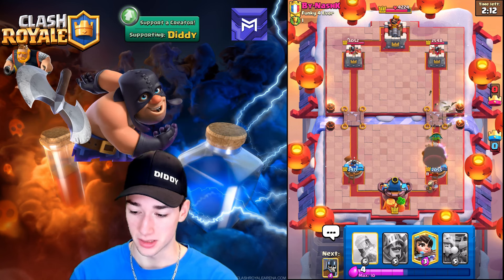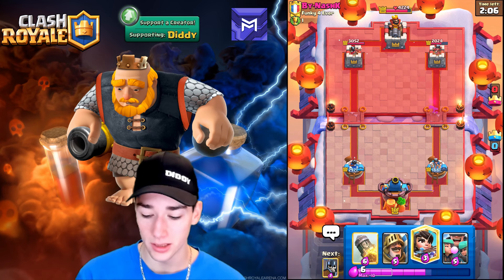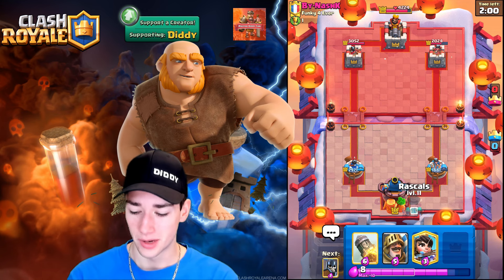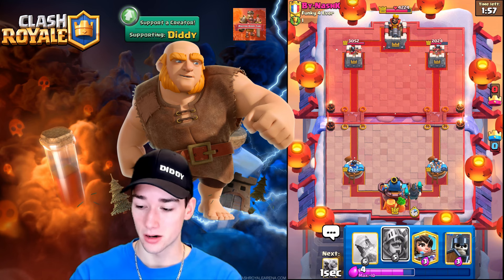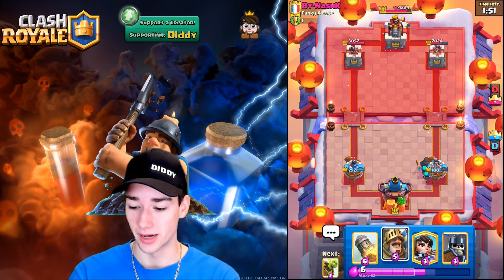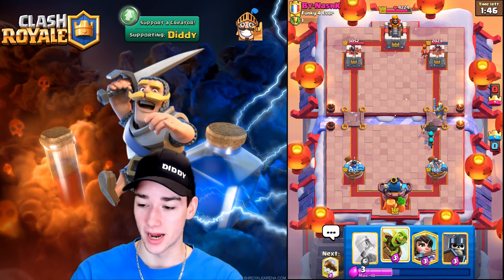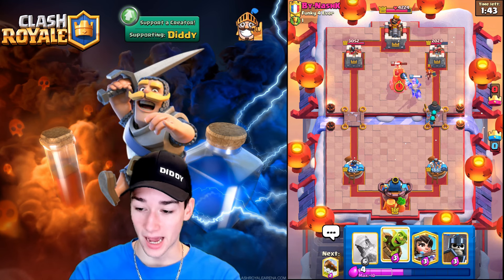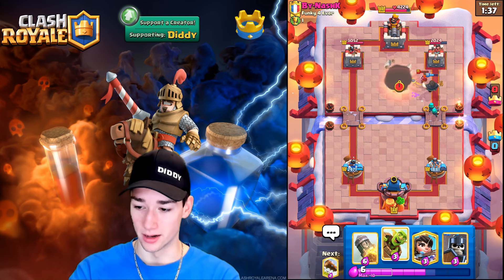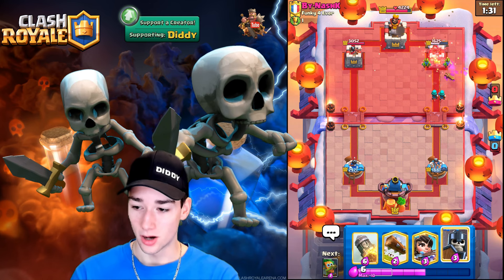We go Dark Goblin and hopefully kill one of those — we kill one, good enough. We get some damage off with the Dark Goblin. Now we know he's got the Miner Wall Breakers — we can expect to see that again. We go Rascals and hope he doesn't Fireball. The Prince gets some good value and so do the Rascals since he went Valkyrie in the back — the Rascals shred. We go Goblin Barrel, he needs to Log it. We go Rascal Girls — wow, so much value there connecting on tower.